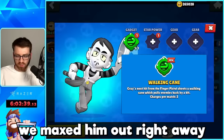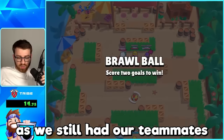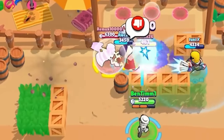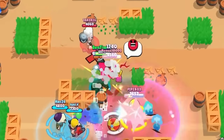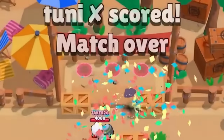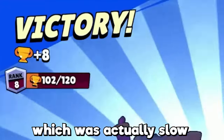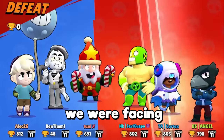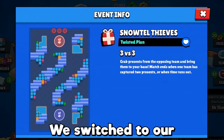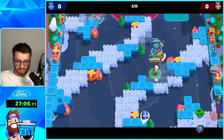Now it was time for Gray. Since we unlocked him earlier from the quest for free, we maxed him out right away and hopped into our first game, starting with Brawl Ball. We broke the wall and scored a nice goal because of our wall break. Twenty-six minutes in we hit 100 trophies, which was actually slow because we were facing 800-trophy teams.